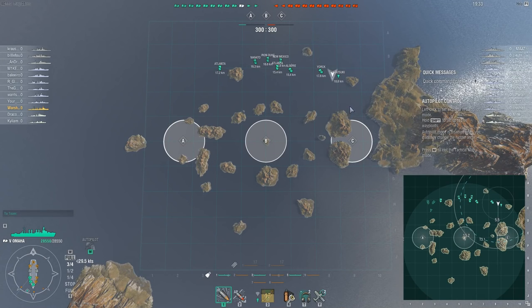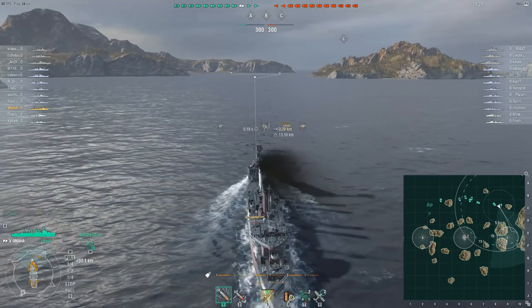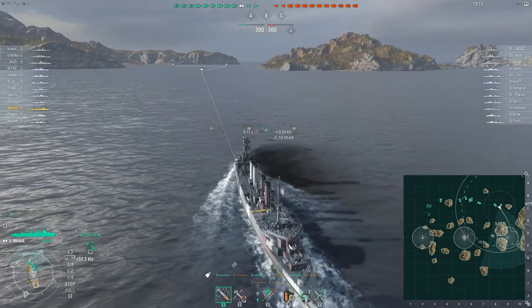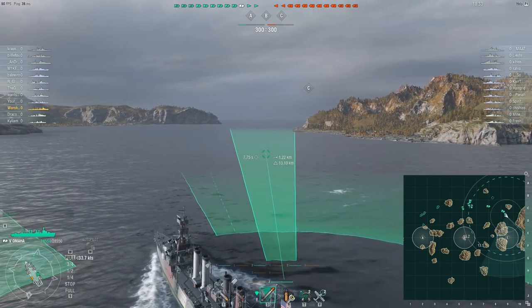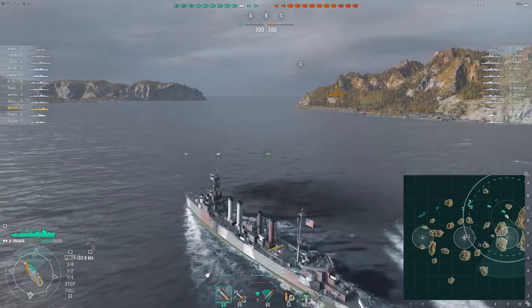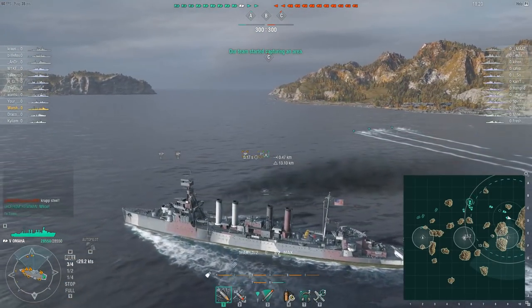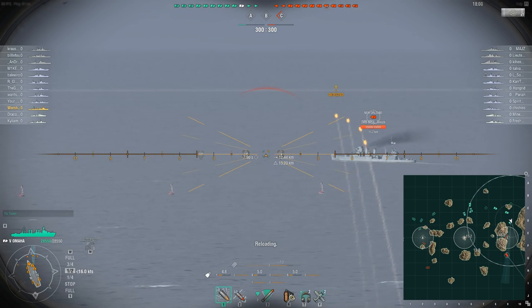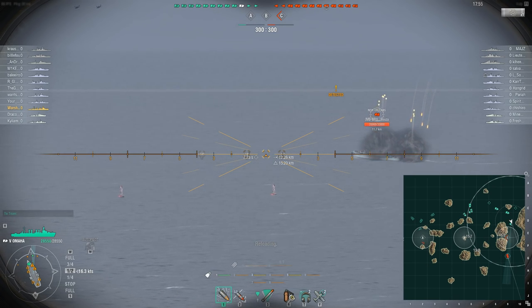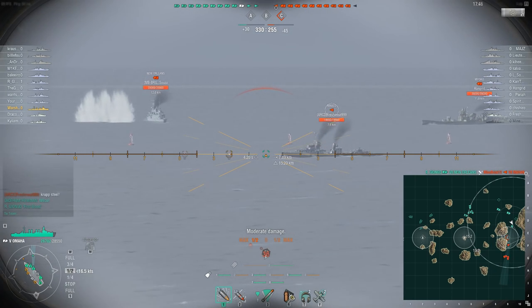Here we are in the Omaha — this should be more catered to my skill level. We're gonna try and take C. In a cruiser this is much more enjoyable — faster turrets, faster ship, jack of all trades, and you also have torpedoes. I'll pop off a spread of torpedoes — you have two different ways to do this. I just want a warning shot to see if there's anybody over there. I've been detected so that's a sign there could be people around. I'm gonna flip sideways. We've got a guy in the distance — my torpedoes might be in range.